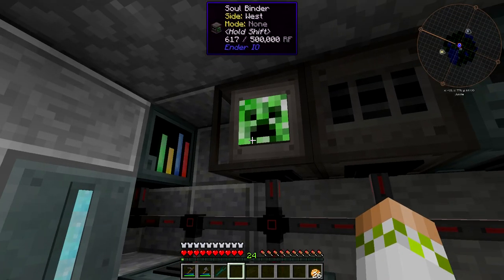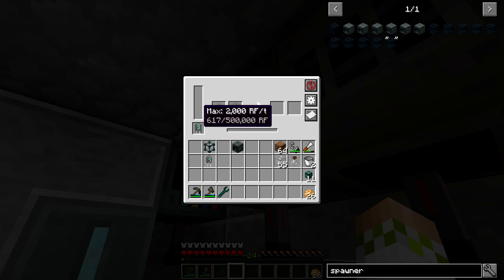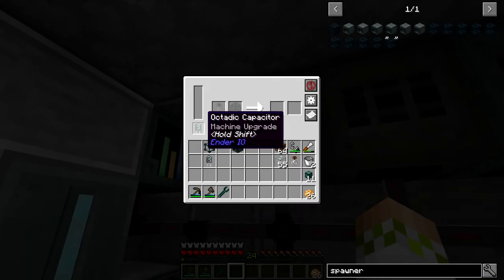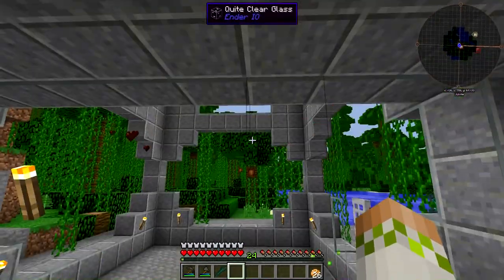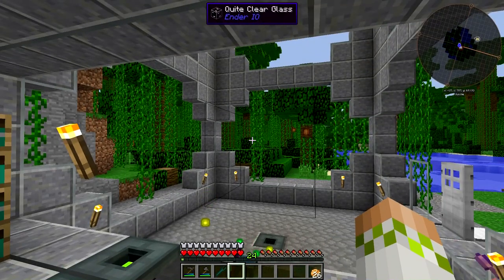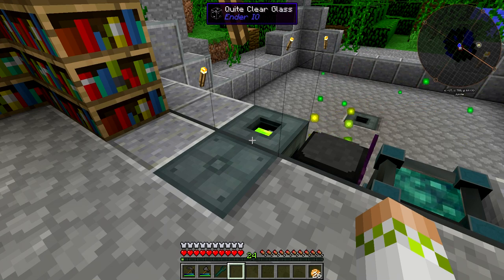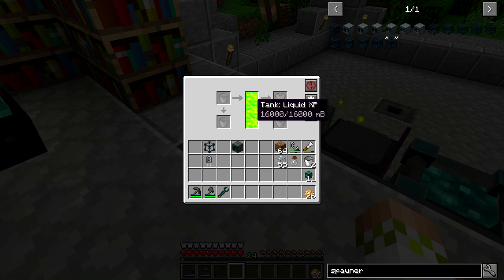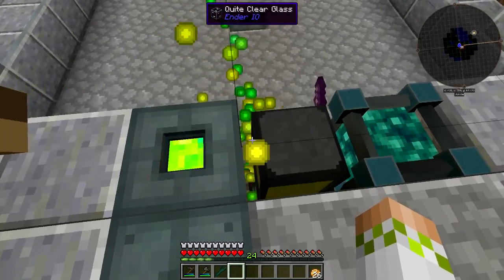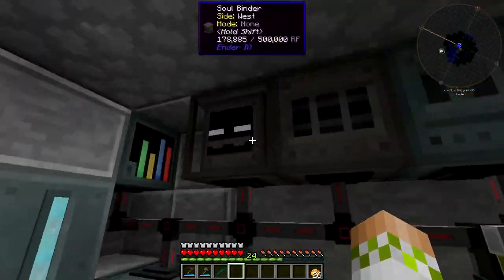While waiting for the Soul Binder to finish, I realized I haven't upgraded the conduits, so the octatic capacitor isn't helping much — the conduits are maxed out. I also set up the XP Vacuum, which you jump-start with a bucket of experience. It then pulls and outputs liquid XP into any adjacent tank or fluid conduit. The tank is now full — 16 buckets of liquid XP.